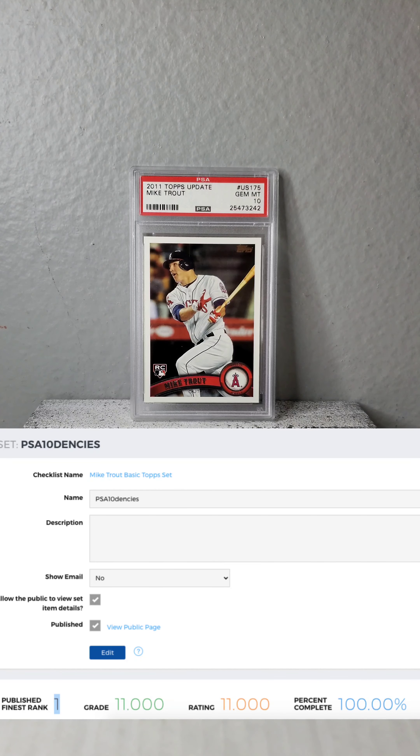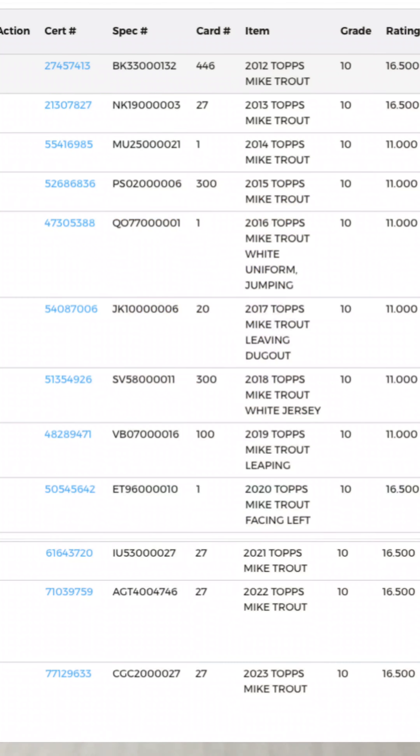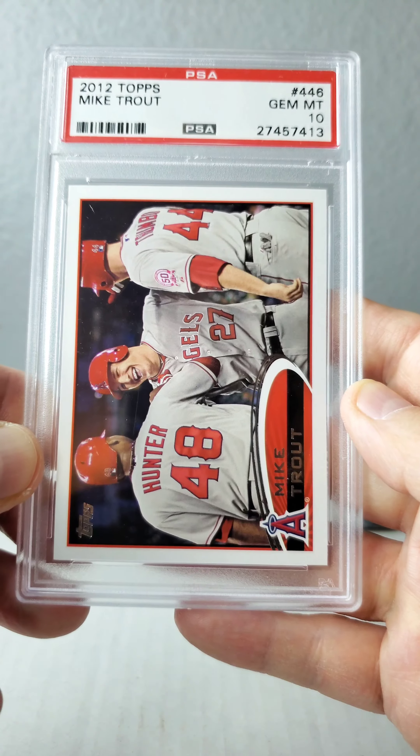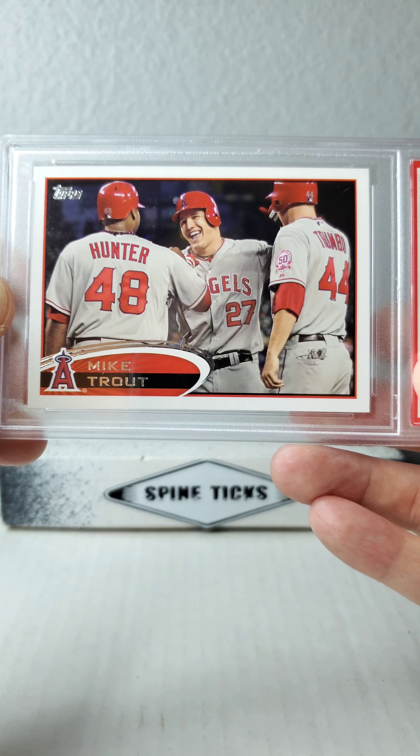For the basic top set, these are the 12 slabs that you need. And fortunately for people's wallets, you don't need the rookie card — in fact there aren't any rookies in this basic set. It's a second year on up. So let's start off with the 2012 card number 446, sideways glory action here.